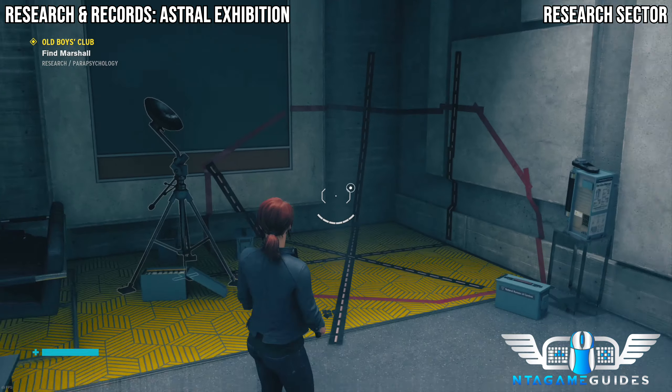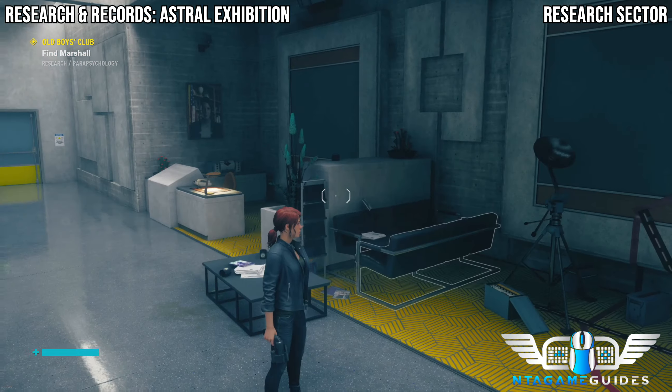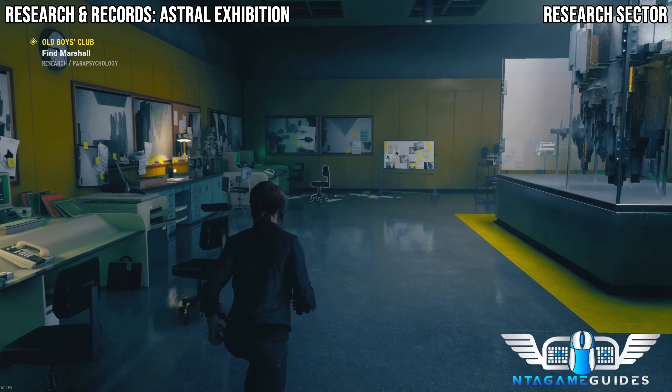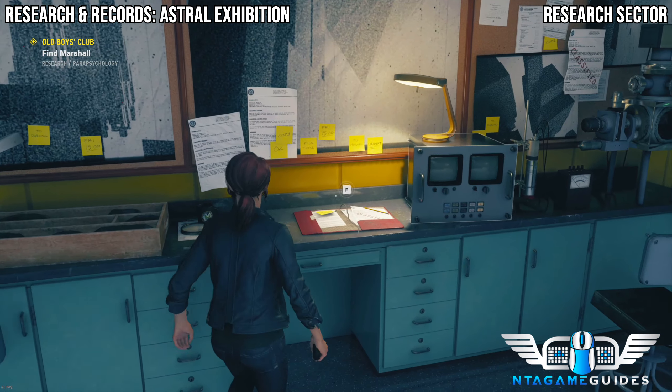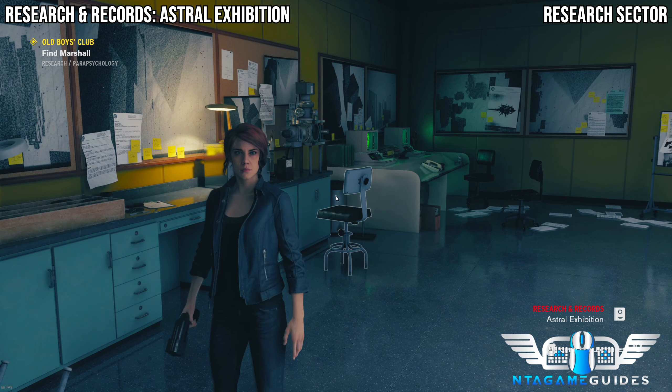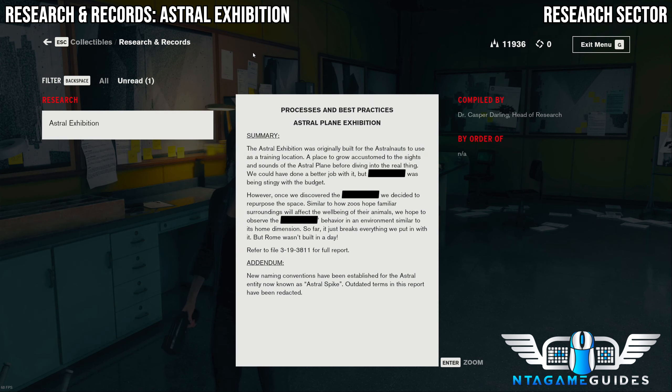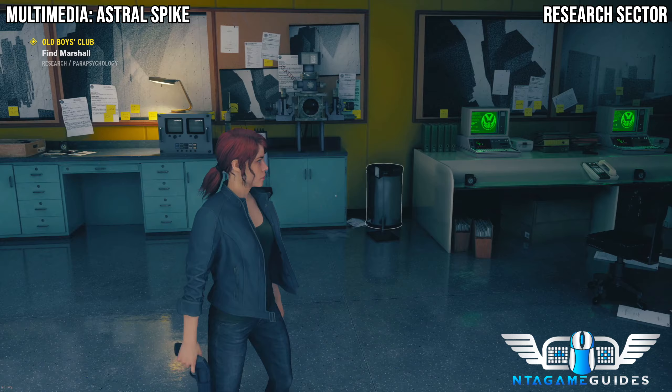Once you gain your new control point, in the next room on the table to your left there will be a collectible. In the same room there will be another multimedia — look at the TV directly to your right before carrying on with the objective.